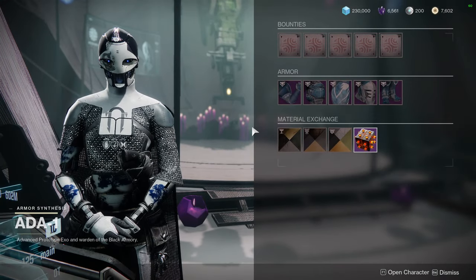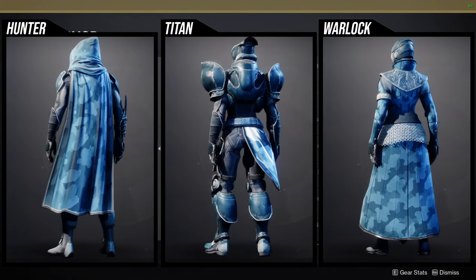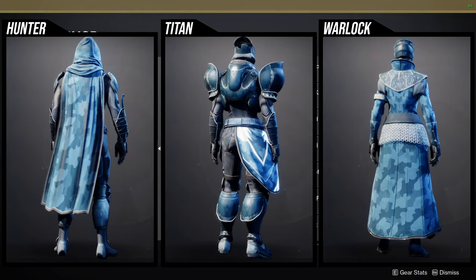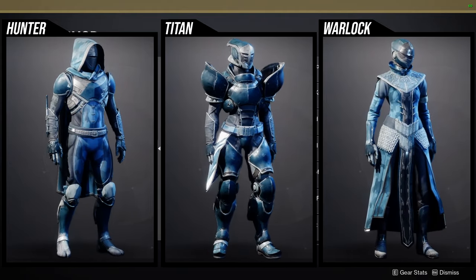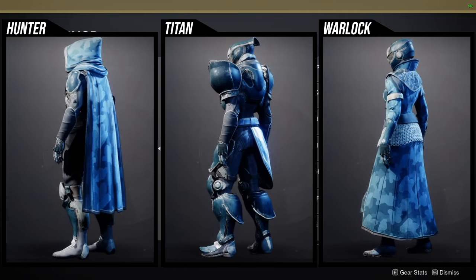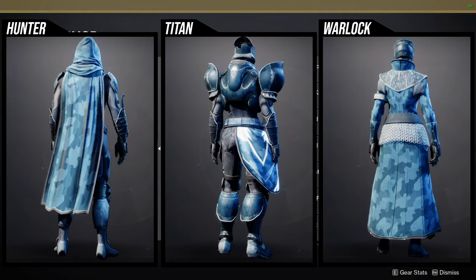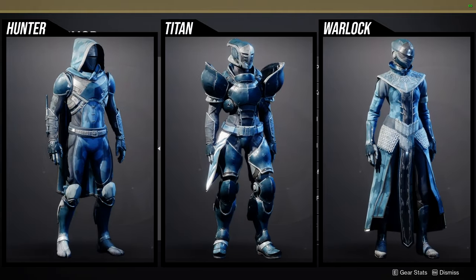As for the armor set, I'm going to quickly look at some of the pieces. For Hunters, the cloak and helmet are probably the two I'm least excited about. The cloak is pretty terrible - you can see on the chest there's a big gap and I just can't unsee that. The arms, chest, and boots are really cool, though the boots are a reskin of two or three other pieces. Most of this is a reskin - it came from vanilla Destiny 2.